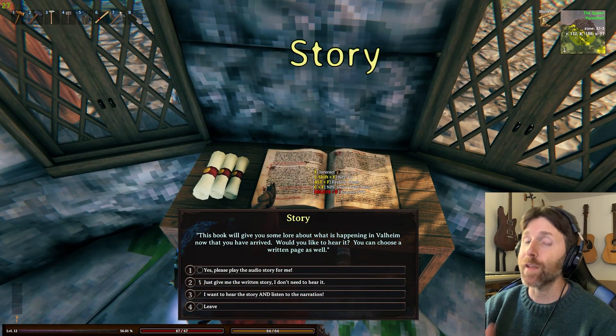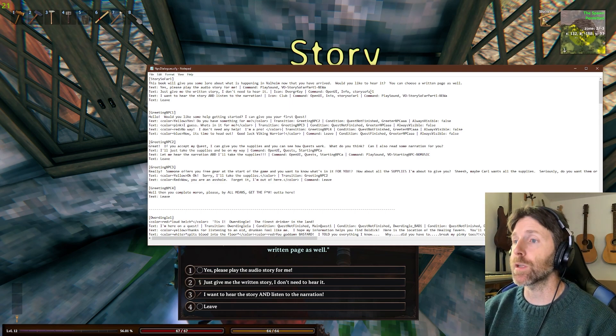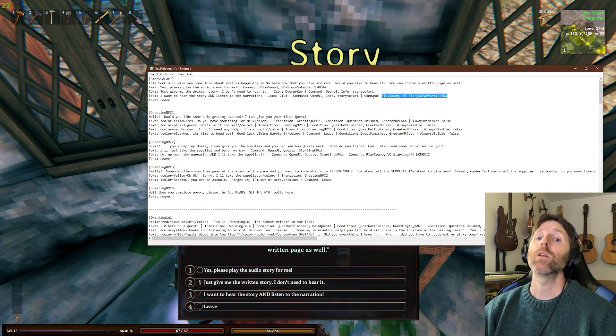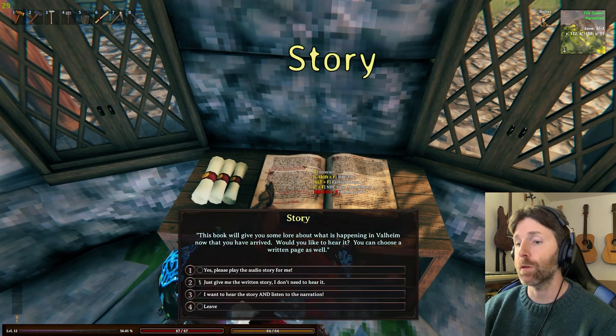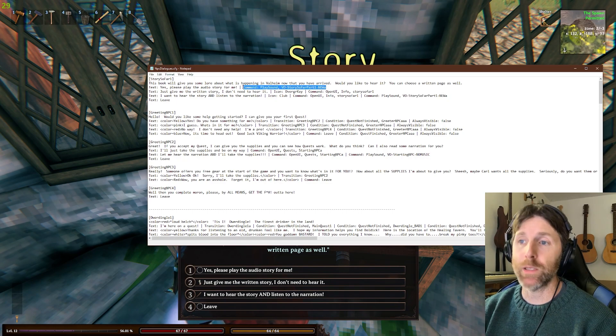You can stop the audio by clicking on the NPC again using the play sound option — click it and it stops the audio. This is different from quest events where the audio is unavoidable and you can't turn it off. With this NPC you can, so I give the option to listen, to read, or both.